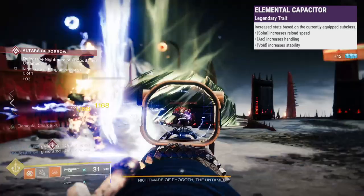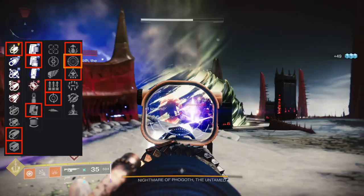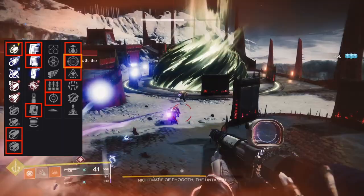For PvE, I'll take Smallbore, Hammerforged or Polygonal, Appended, Tactical or Alloy Mag, Surplus or Feeding Frenzy, and Adrenaline Junkie for a grenade build, or Frenzy or Wellspring.